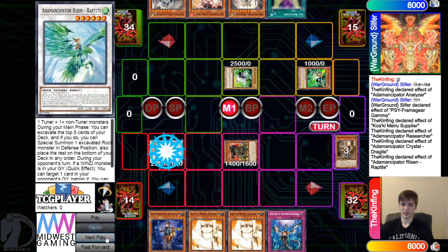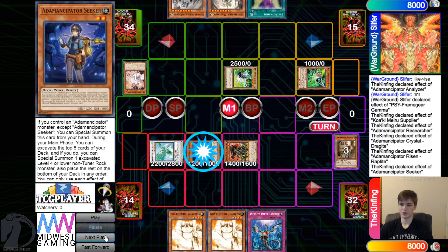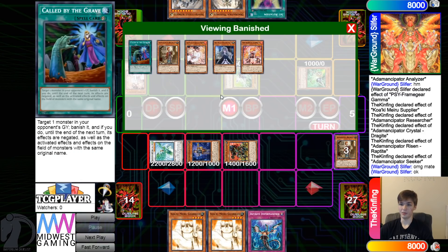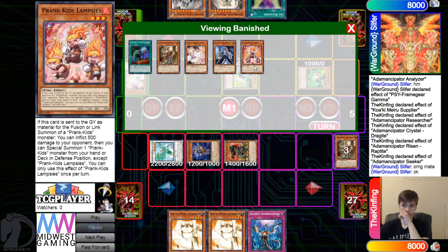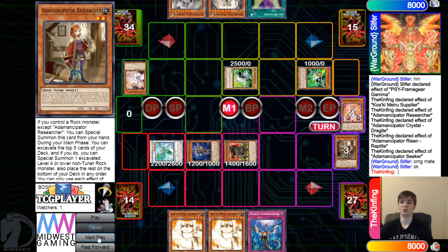They draw into a Guardian, then go for Raptite. Raptite Effect, chain Ash Blossom, Special Summon out Seeker, then Seeker Effect — and they miss. It's good to see hand traps though, but they hit Lamb Seeds instead of Rock Seeds, which is like a huge difference.